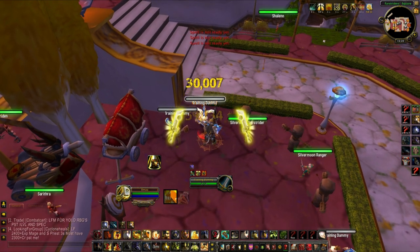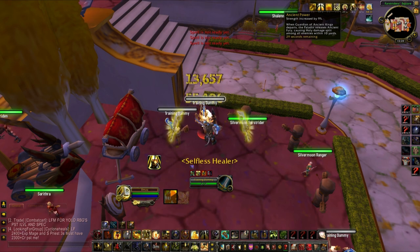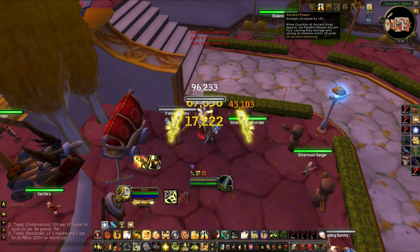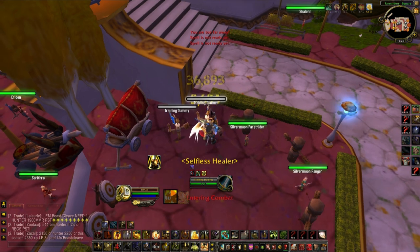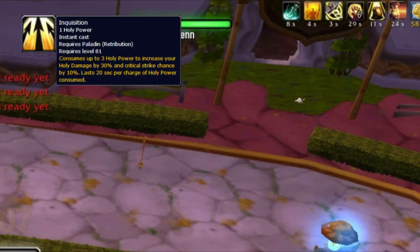If you're rushed in Arena, it's definitely situational, and using less than 12 stacks to start your burst isn't necessarily the worst thing in the world. So first you get your Guardian out, get some stacks rolling, and then while you're gaining stacks you want to get a 3 Holy Power Inquisition active.